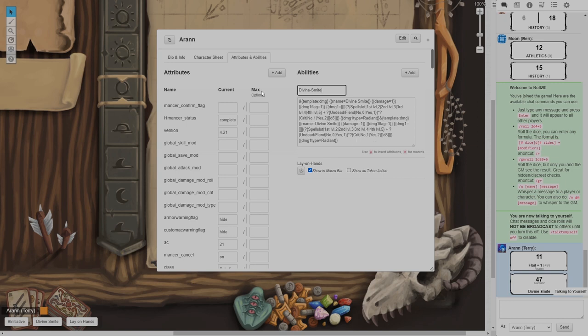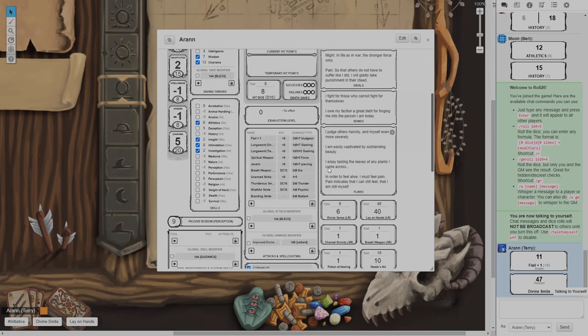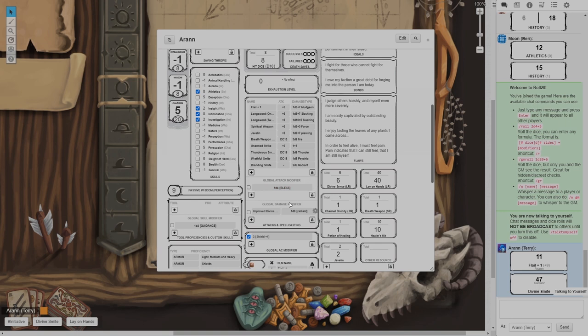That is probably the best way to do smite because unfortunately there are just so many different ways to scale divine smite that it's too hard to use with just modifiers.